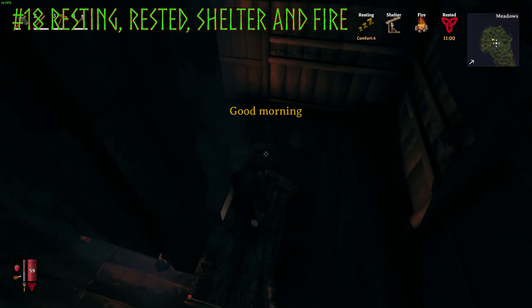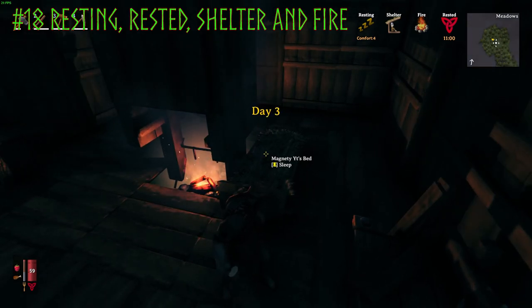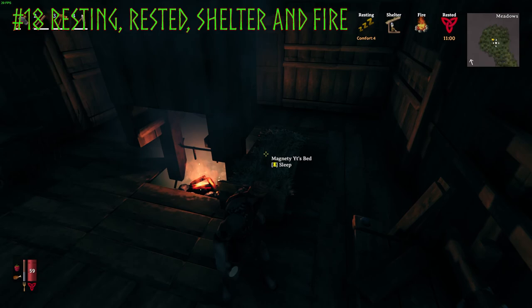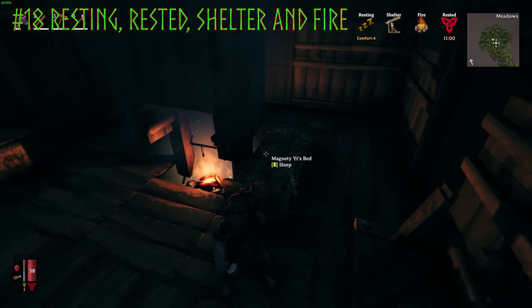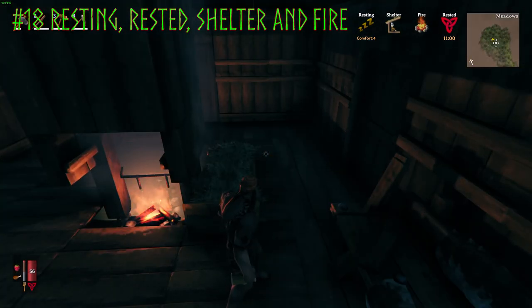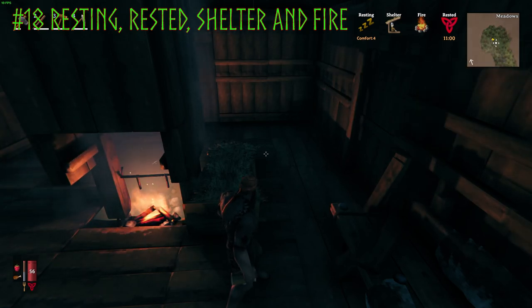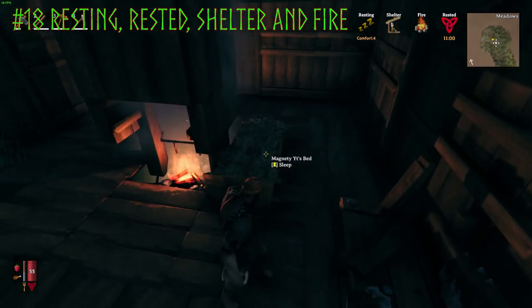When you're in a sheltered house with a roof, walls, and everything you need, the Shelter pop-up icon will come up. You'll also get the Resting bonus, which has a comfort level. The higher the comfort level, the more time you'll have with the Rested effect. The Rested effect is very powerful — it increases health regeneration by 50%, stamina regeneration by 100%, and XP gained by 50%. The effect lasts longer depending on what you have in your house, which is what the comfort level represents.